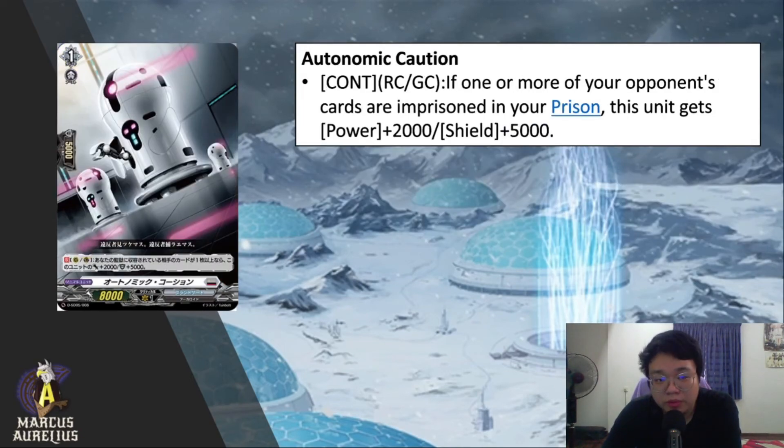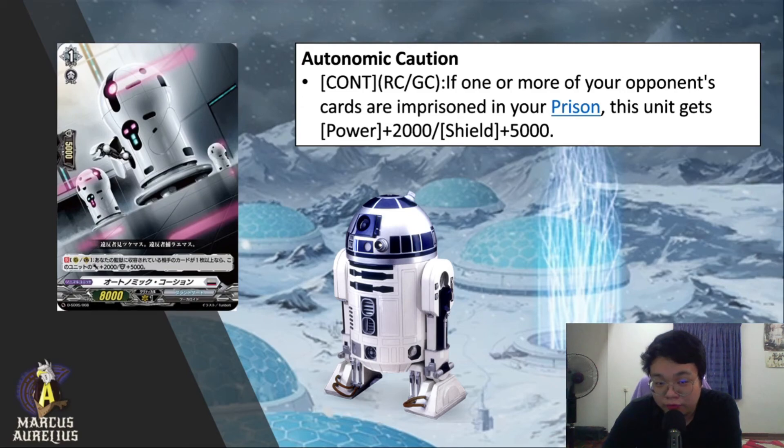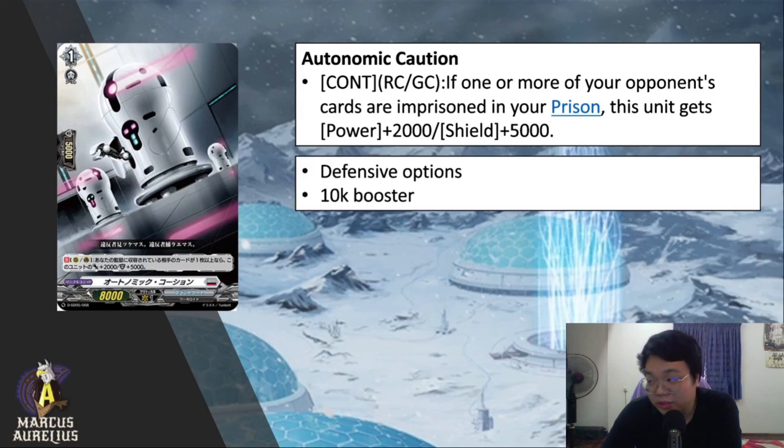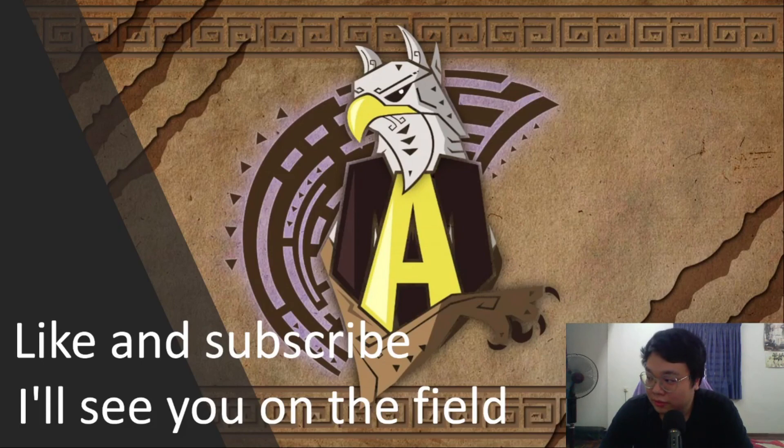The last revealed card is what I'd call the R2-D2 of Card Fight Vanguard Overdress: Autonomic Caution. Continuous on rear guard or guardian circle: if one or more of your opponent's cards are imprisoned in your prison, this unit gets 2K power and shield plus 5K. This provides a defensive option for Brandt Gate — it's either a 10K booster or a 10K shield. It helps conceal your actual shield value and it's nice to see a defensive option for this controlling nation.